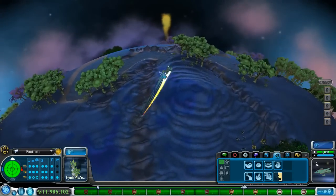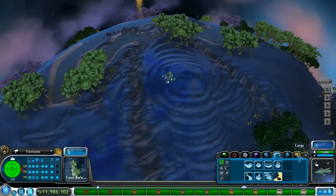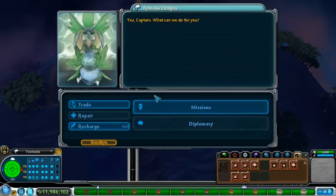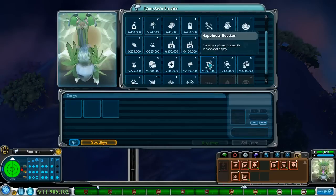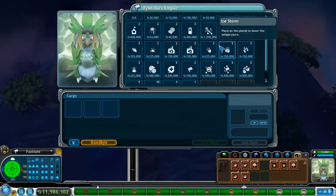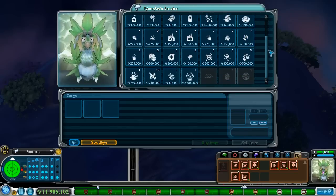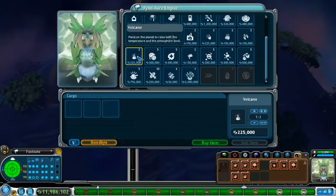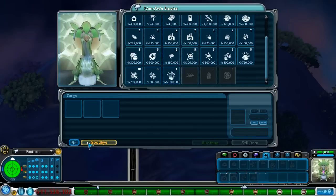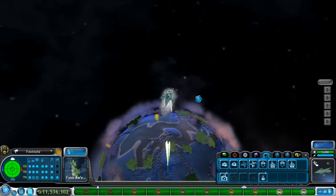Oh my gosh, it spreads really far. It doesn't actually make lava, it just makes like the ripples. Can we buy a volcano? Let's see if we can purchase one — we won't do it on this planet because I don't know how that's gonna end. I'm hoping the volcano will stick around to raise both the temperature and the atmosphere level. All right, goodbye — now what we're going to do is search for that other Finna empire.